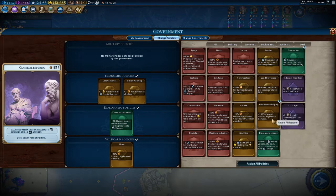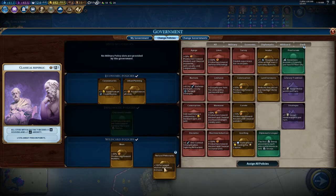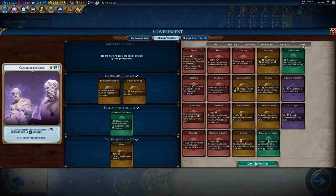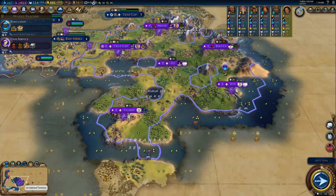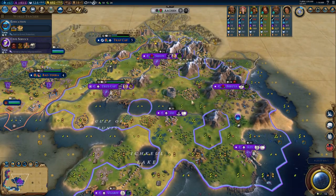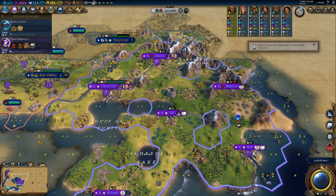Campus adjacency — yes! Currently many of my cities are still low population, that's why the production is still very valuable. But campus adjacency makes these two cities amazing.